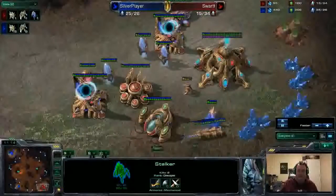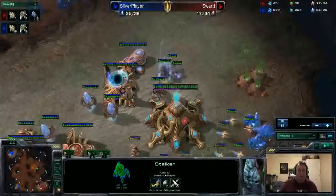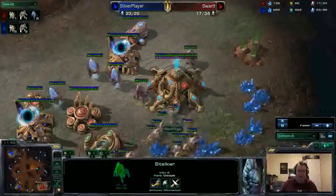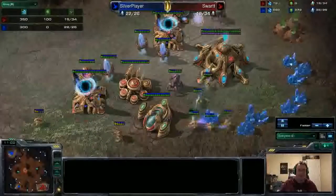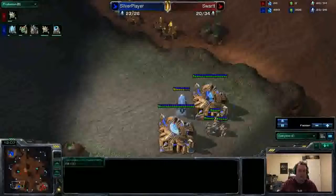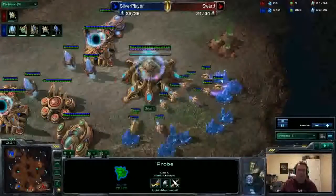Swart is doing a good job of deflecting and getting those probes back on mining, which is extremely important. For next time: build the cannon closer to your nexus, like up here or down here if possible — that way you can defend your probes. Swart comes over and finishes off the units that are there, doing a little bit of micro and making sure that injured stalker doesn't take too much damage.